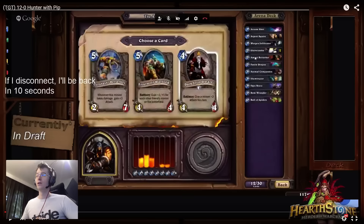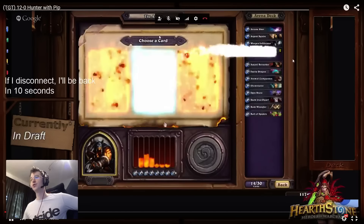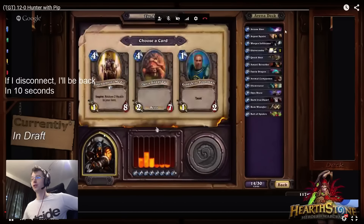It synergizes very nicely with having lots of 1-drops — if you have enough 1-drops you're going to get onto the board, and if you're on the board you'll be utilizing buffs like Dark Iron Dwarf, Abusive Sergeant, and Shattered Sun Cleric. All those cards go up in value when your curve is looking nicely. Quick Shot is a fairly easy pick — 2 mana, 3 damage, just solid.